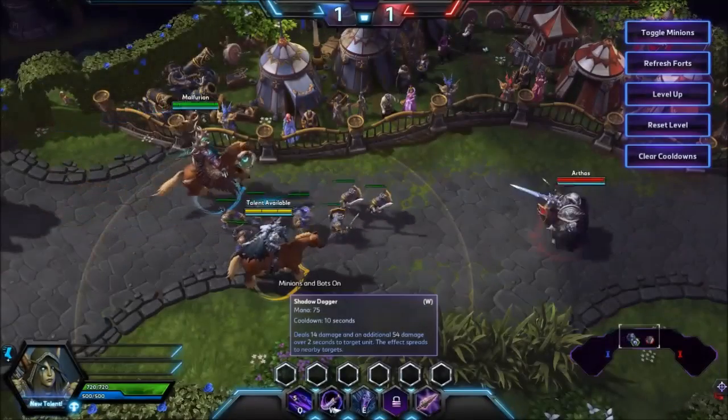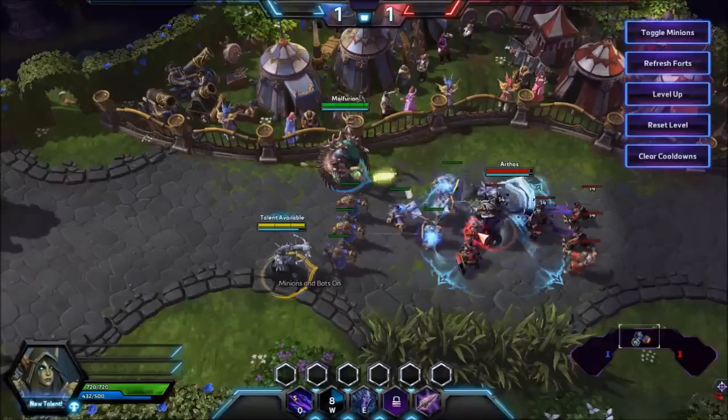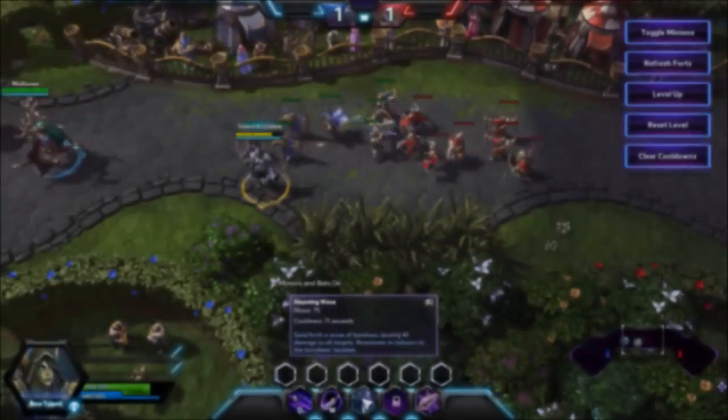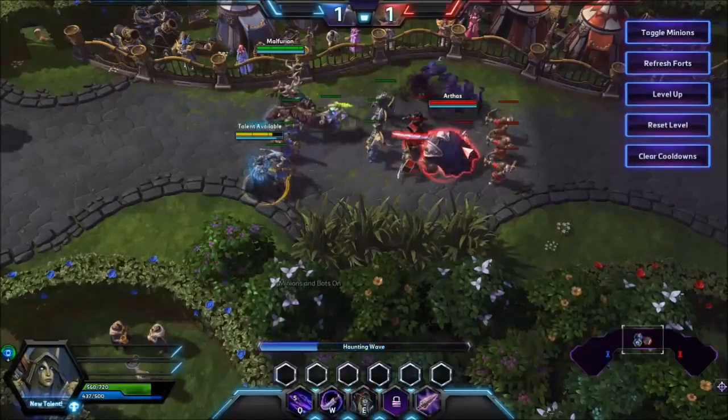Her W is called Shadow Dagger — a single target ability that leaves a dot and spreads to nearby enemies. Her E, Haunting Wave, deals damage in a cone and functions as her escape, reposition, and dodge mechanic.